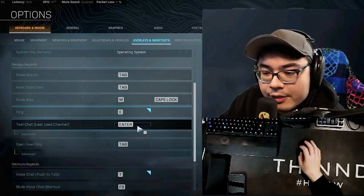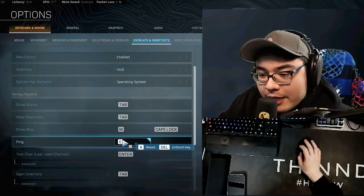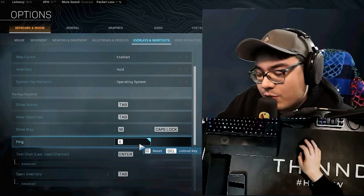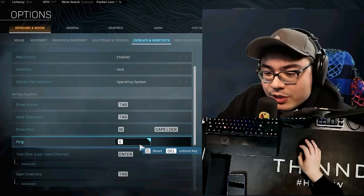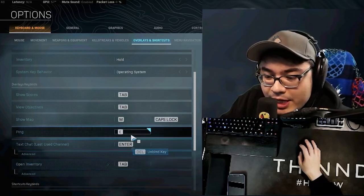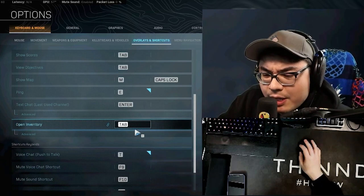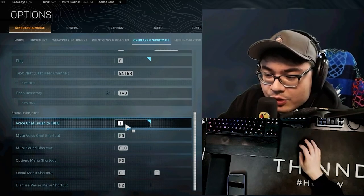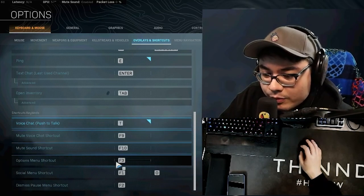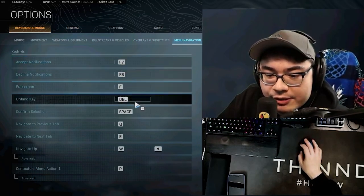Show map I use my thumb — M or you can also use caps lock, you can double bind it. Ping is E — this is one of the most special binds. I use E for enemy, which is actually an Apex Legends key bind. It's much more easily accessible. Double E marks an enemy. Next chat is enter, inventory is tab — also a PUBG key bind. I use T to talk, old school, but we mostly use Discord.